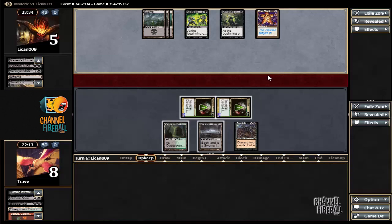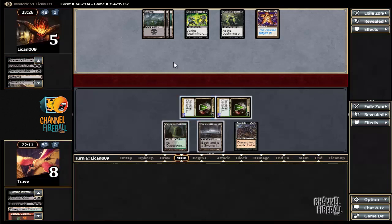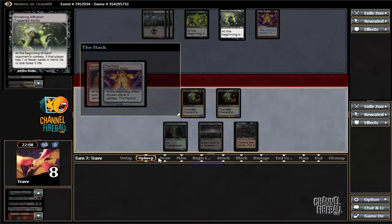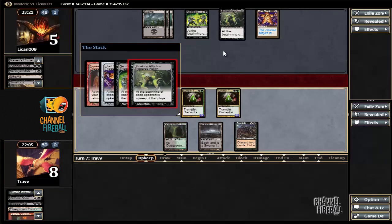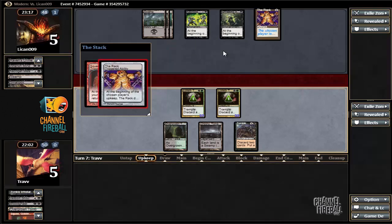I feel like I discarded the wrong one — if a Smallpox happens then we're going to be a point short of a kill if we don't draw a land. Should have put it all on one Lotleth Troll. As is, I'd really like to draw a land just in case the opponent drew some kind of removal spell this turn. We're pretty likely to have a kill through removal though.